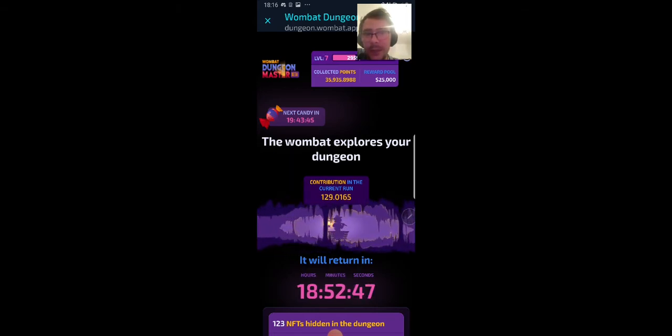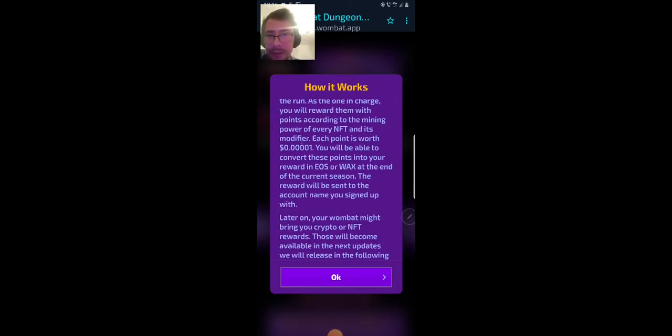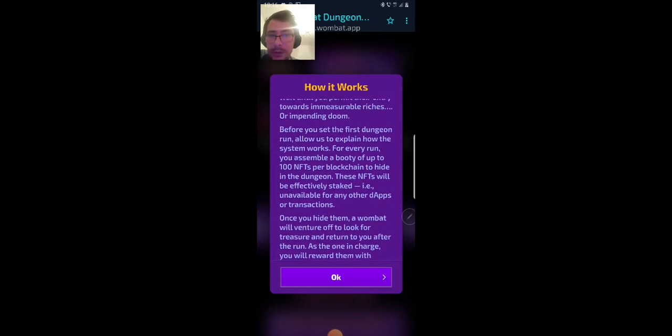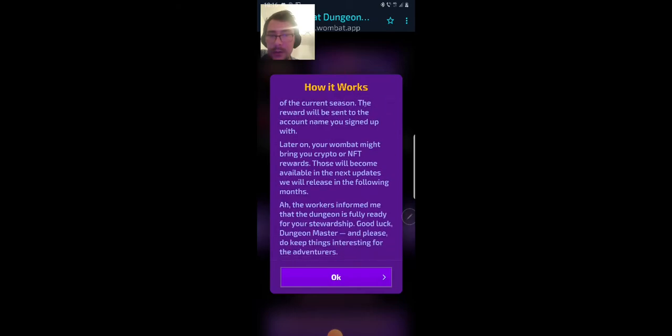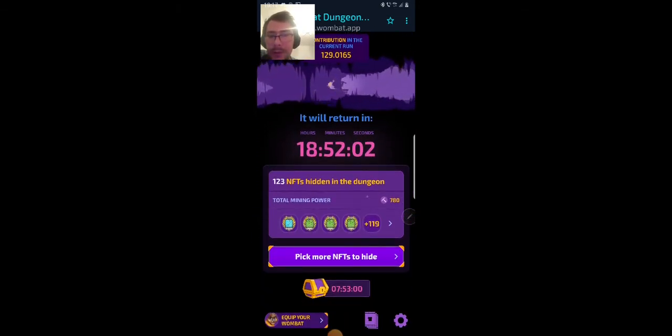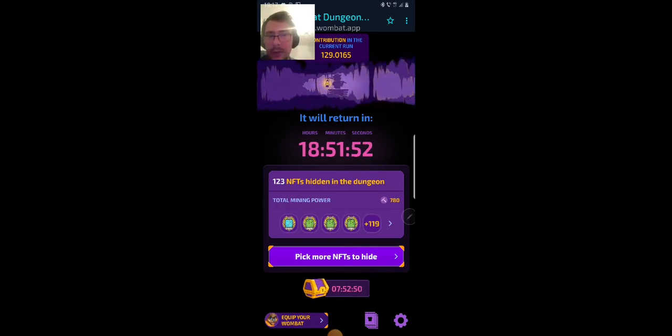You get XP, you go up in level, you get points — each point is about 0.000001 euro, so very small. You can stop the image to read it if you want. At the end of the season you can choose which cryptocurrency or blockchain you want — EOS, ANR, or WAX.